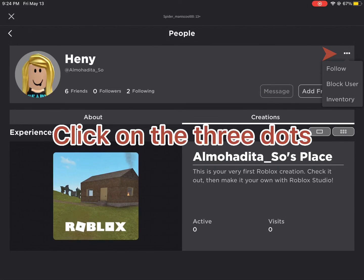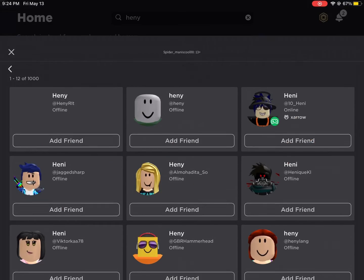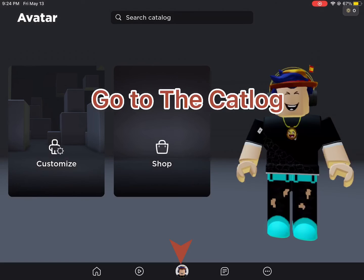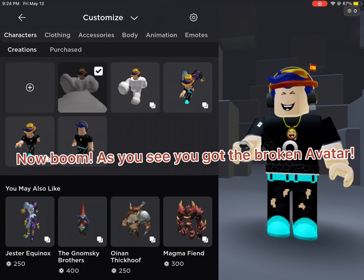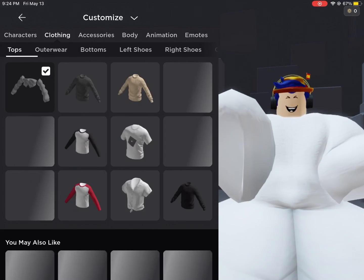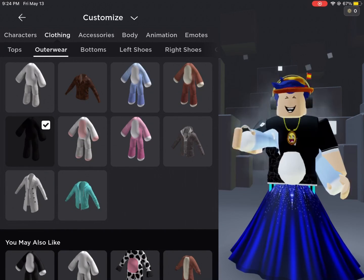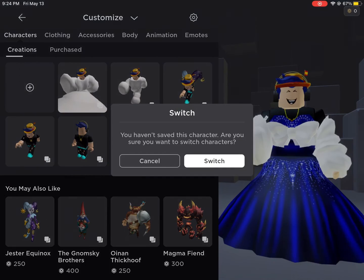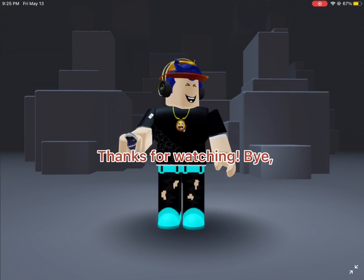Click on the three dots, now click Inventory. Go to the catalog. Now boom, as you see you got the broken avatar. Thanks for watching, bye bye.